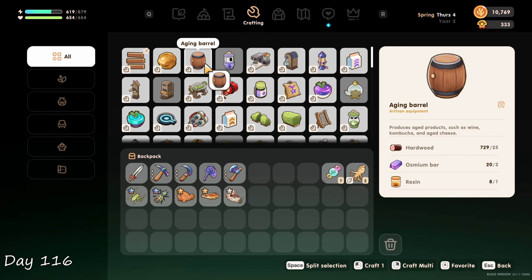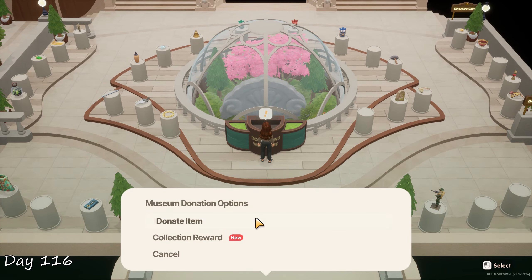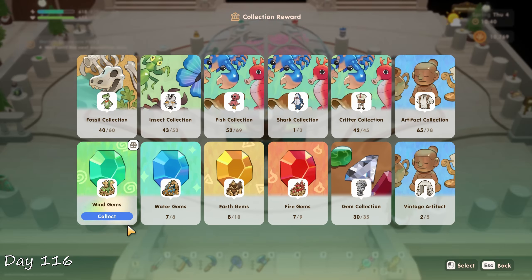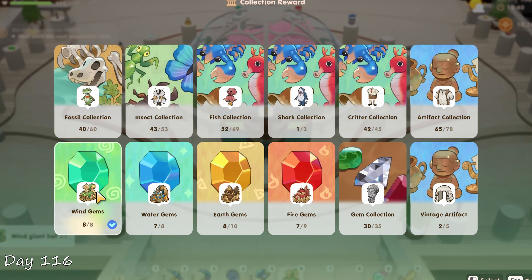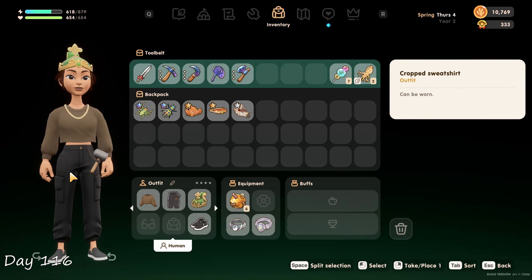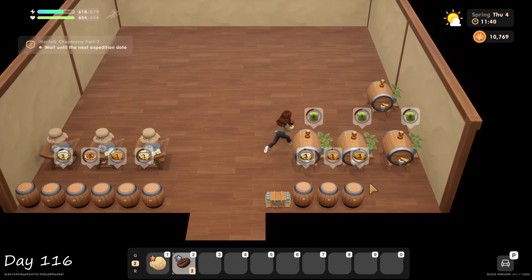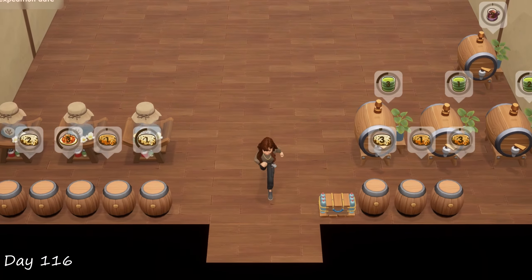Back at the farm I crafted another four aging barrels, and as I wanted to donate more stuff to the museum I saw a new menu — the collection rewards — which gave me a free hat for finishing the wind gem collection. We're pretty close to finishing quite a few of these. The hat is cute but not really my style. Also the museum is at rank B now. I learned that I can place the geisha beans into a keg which turns them into geisha coffee. Don't know why I didn't think about this earlier.